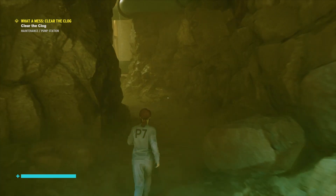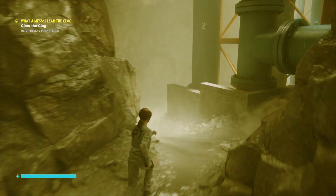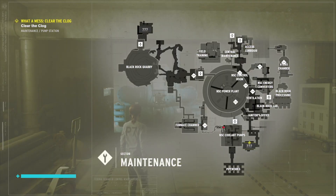You just follow that route all the way down and around, and once you eventually make it through to the bottom, you'll come through to the NSC power plant. Now here's where things get a little bit interesting — there'll be loads of enemies for you to fight if you want to. Alternatively, you could just blast through them.